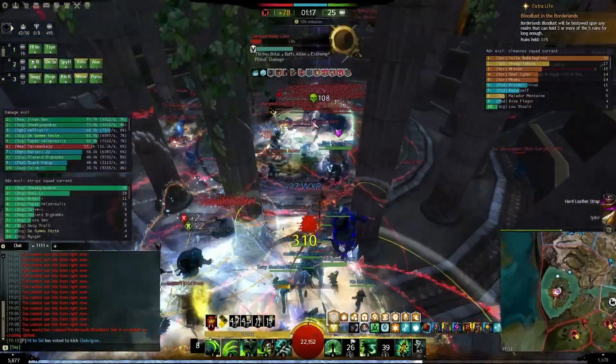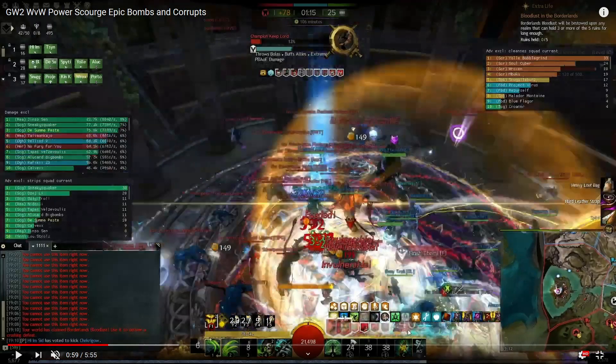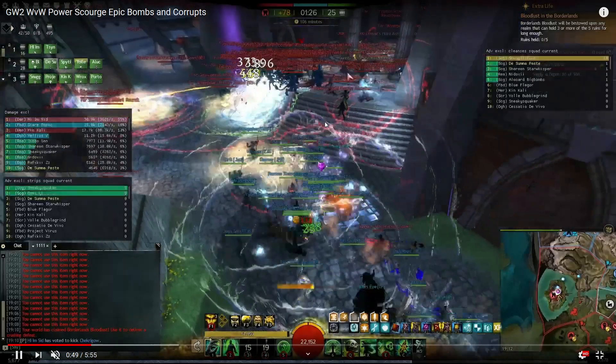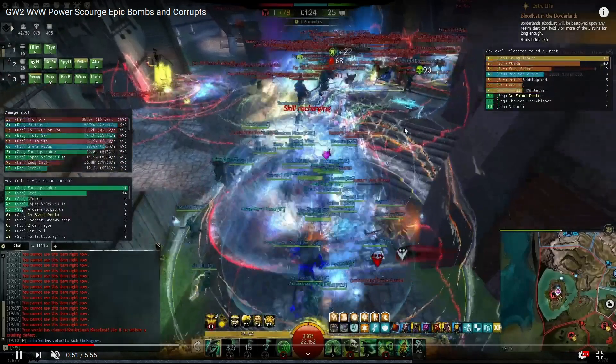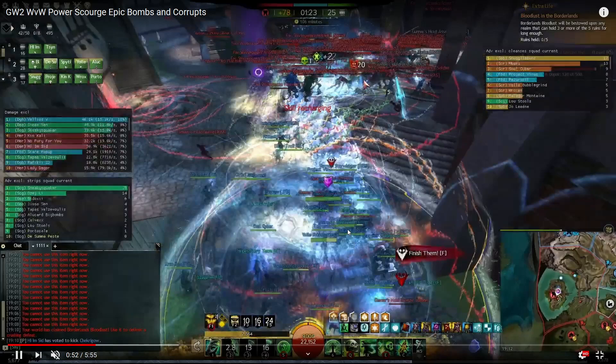I only hit two pulses on the downed, and then when I reach the alive enemies I don't have Well of Suffering and miss the burst damage I could have applied. The downed players would die from AoEs or self-bleed anyway, and the alive enemies were too far to rez them. We were about to rush, so I kind of wasted it — no excuse.